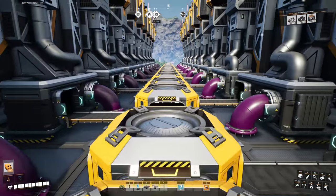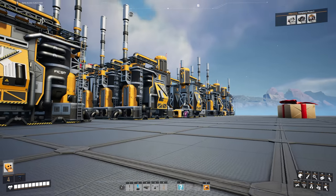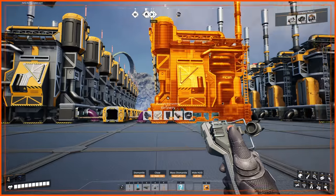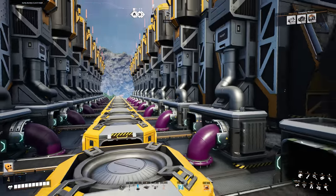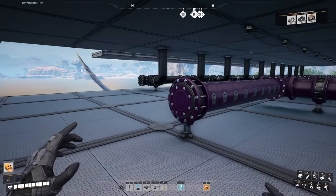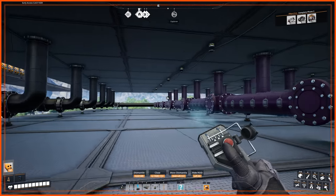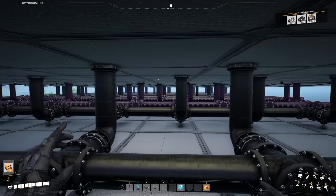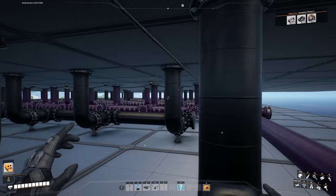The 60 refineries are now down. On the output sections, all three sections are identical so I'll only show one side. Each pair of 10 refineries is classed as one section. On the output side the mergers collect the resin, while the heavy oil residue outputs go underground. We can see 10 refineries being fed by 10 crude lines on each side.